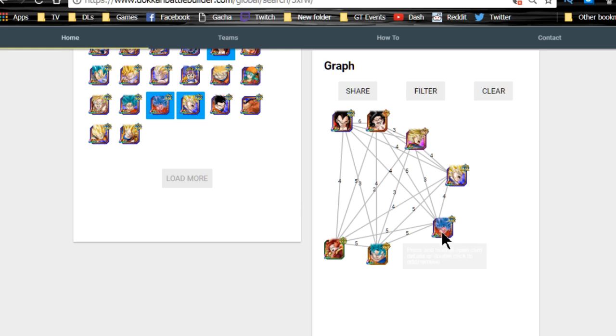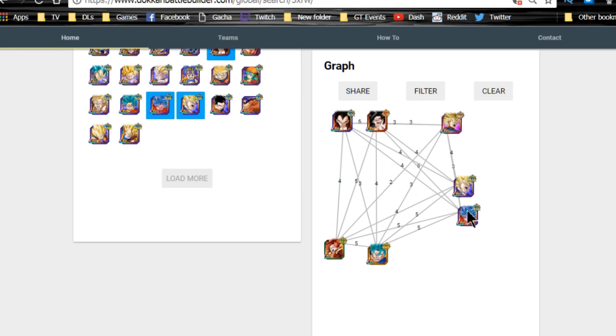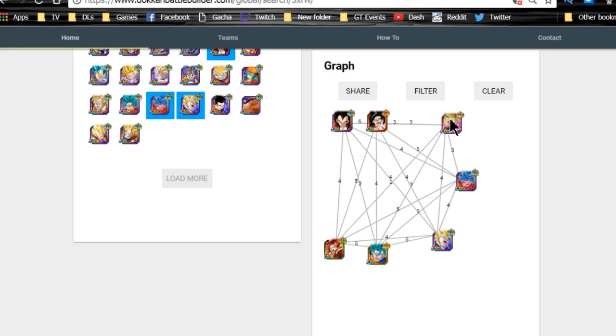I threw in Kaioken Blue Goku just because he has a really good ki buff. You could keep Super Vegeto and Vegeto Blue together and have Gogeta as a floater, but I think this setup is better overall. You could also swap in a physical unit if you want a physical rotation — Kaioken Blue agility is definitely better than Super Kaioken. Overall you have three Super Saiyan 4s, two gods, and a Vegeta fusion — the most nuts Heroes team you can probably run on global right now.